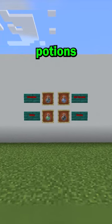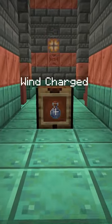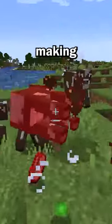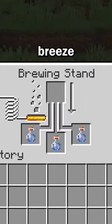Minecraft just added 4 new types of potions to the game, so here's how you can make them. The first potion is the Wind Charged. This affects entities by making mobs emit a windburst upon death. This can be brewed with an awkward potion and a breeze rod.